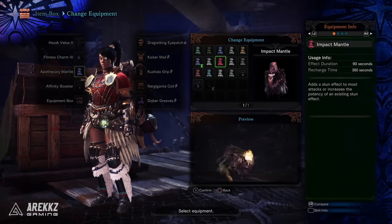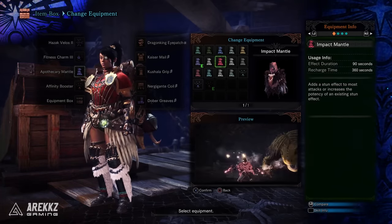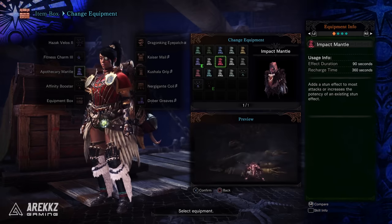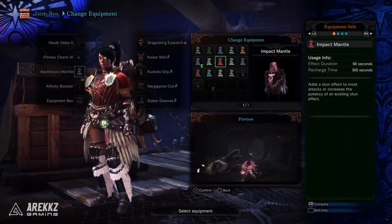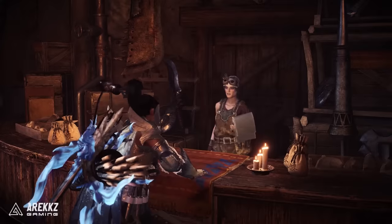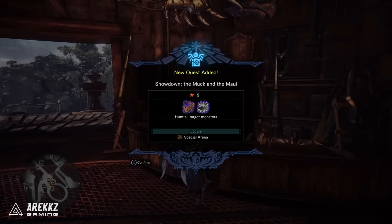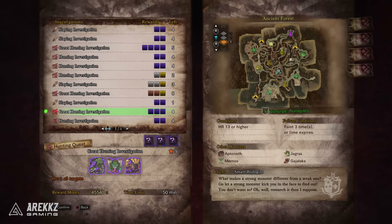Next up, the Impact Mantle. This adds a stun effect to most attacks and increases the potency of any existing stun effects — in other words, you can turn any weapon into a KO weapon and make your Hammers, Hunting Horns, etc. even more effective. To get this you have to complete the 9-star quest Showdown: the Muck and the Maul, which has you hunt a Tempered Barroth and a Radobaan in the Arena. To unlock this quest you have to hunt 5 unique Threat Level 1 Tempered Monsters — things like Pukei, Anjanath, Tobi-Kadachi, Barroth, Radobaan, etc. — the low-tier ones that only require you to be HR 13 to complete.